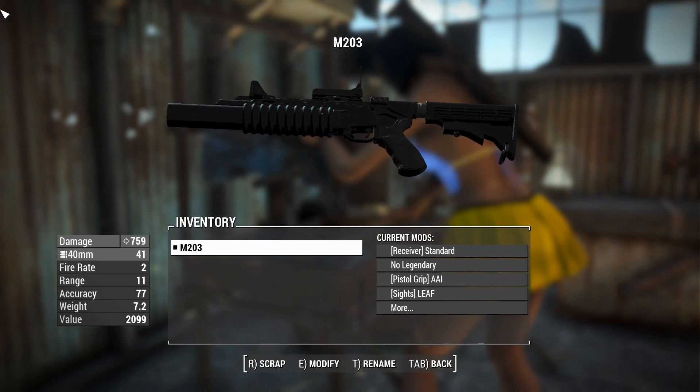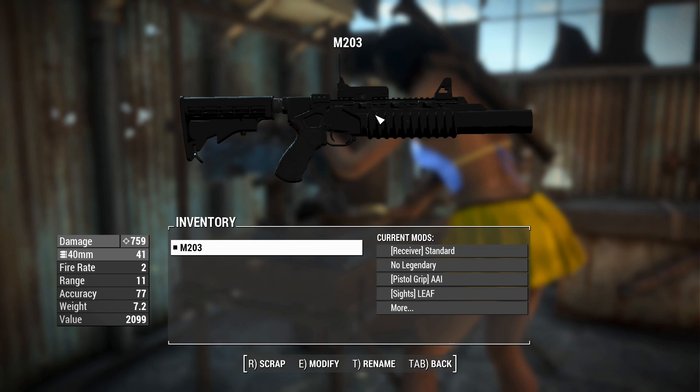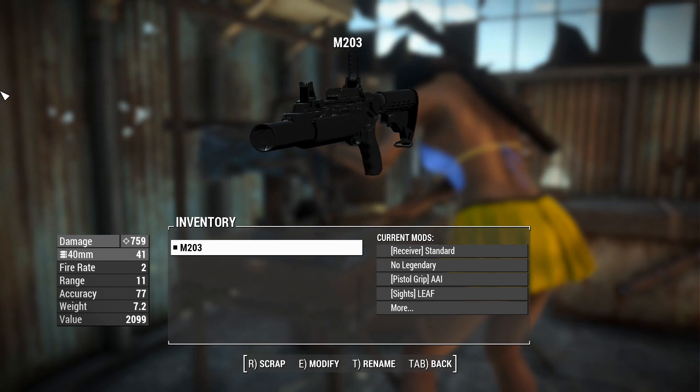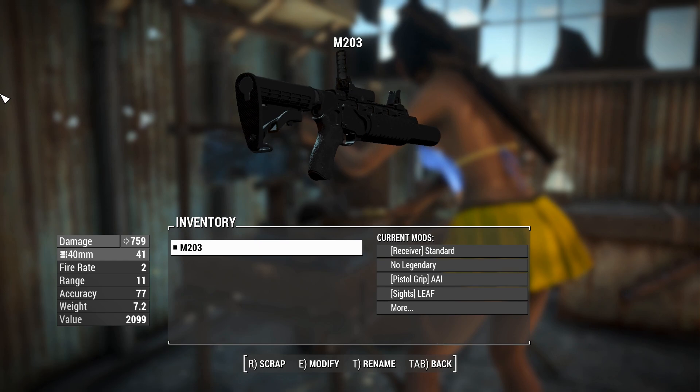A couple of companies tried — Colt tried, they didn't make it — but another company, I believe they were called Atlas or something, they made this M203, and you can mount it onto the bottom of your rifle. Therefore, the grenadiers in your squad now can have rifles just with the grenades slung on the bottom.